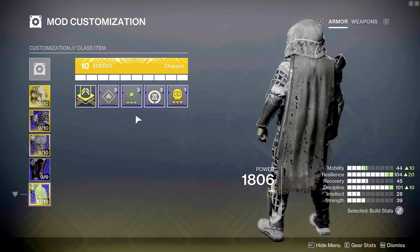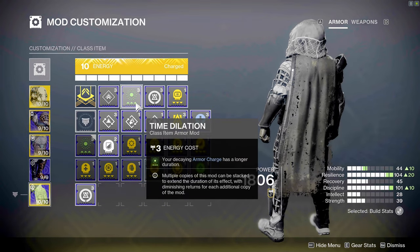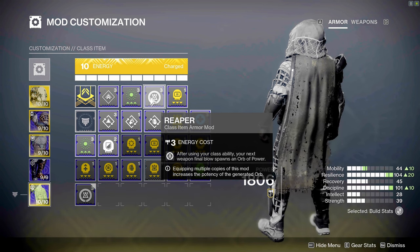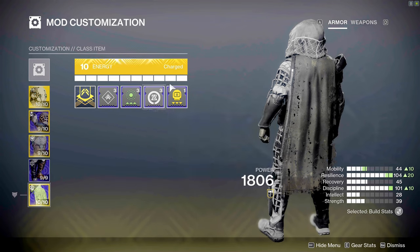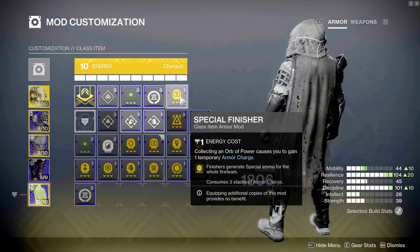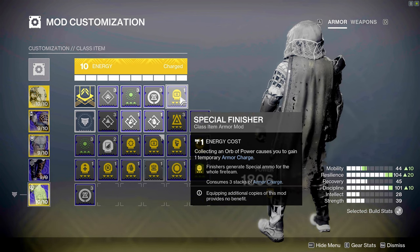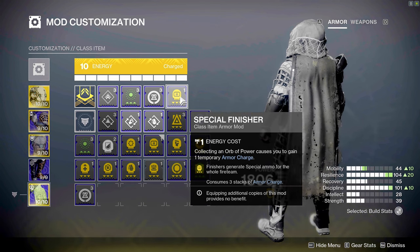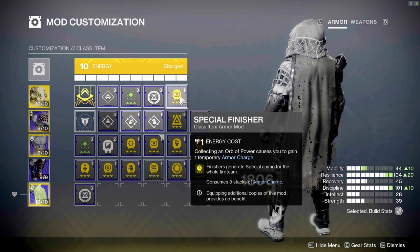On the class item I run Time Dilation so my armor charges last longer, Reaper so that after using your class ability your next weapon final blow creates an orb of power, and Special Finisher — which is very handy if you're running low on ammo for Ager's Scepter. Just make sure you have three armor charges, perform a finisher on an enemy, and you will drop a special ammo brick to pick up and feed Ager's Scepter.